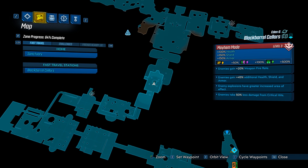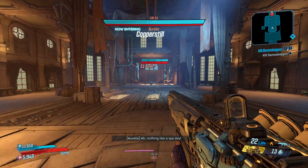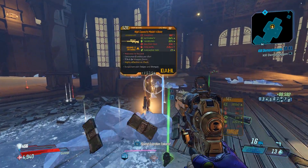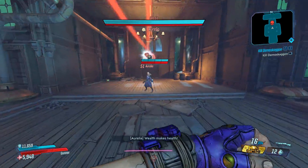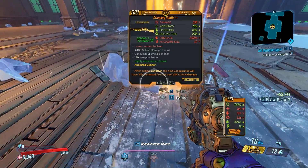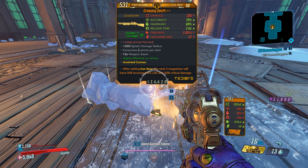Alright, so we made it over. Let's go ahead and jump down and take a run. Alright, first run — no drop. So, I'm going to keep farming and try to get the drop. Run number 9 — quite a few legendaries. Hey, there it is — Creeping Death!